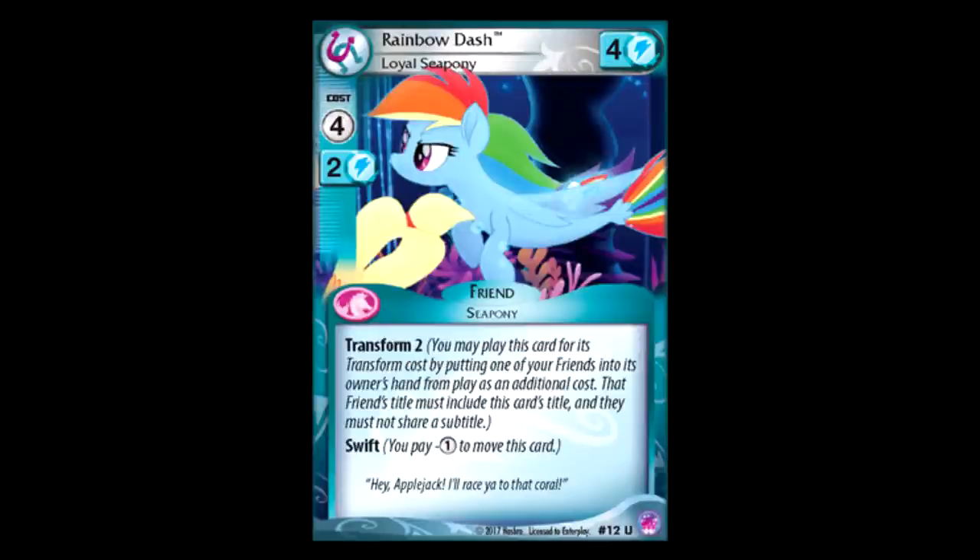The Seahorse Rainbow Dash is four for four power, and you can transform it into play for two. So if you already have the other Rainbow Dash in play, you can just pay two, move that card back to your hand, and then play this, and then play the other card again. So if you have the other Rainbow Dash, you play it, you move a character for free, you transform this into play, and then you play it again and move another character for free, and you get both. That sounds really neat. I would use it with Winged Wonder personally, because that's a lot more effective when it comes to moving characters. But the whole transform thing sounds pretty neat, and the Swift paying one to move a four power pony around sounds pretty useful.